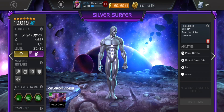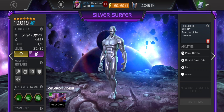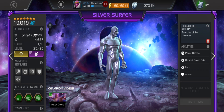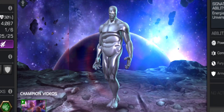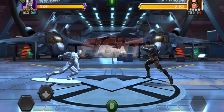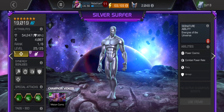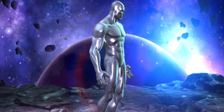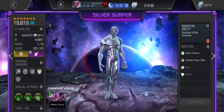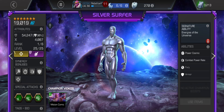Moving on to his attire — he doesn't have one. The dude is going around the contest showing it all; even Bomb is wearing something. Once again we have another bald character. But he is the Silver Surfer — he doesn't need drip or hair, just look at that physique. He's always on his surfboard which is one of the coolest things in the game. Design-wise I'd give it a 7, maybe an 8 out of 10 — no clothes, no shoes, just a silver man who's been going to the gym.